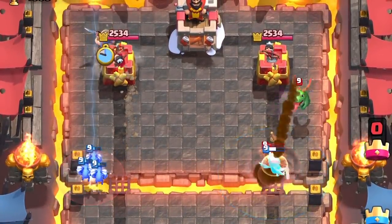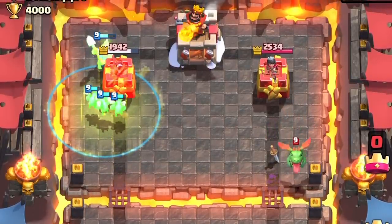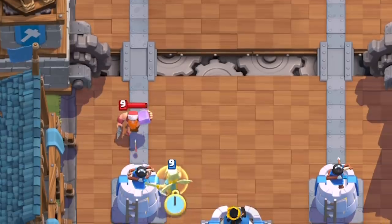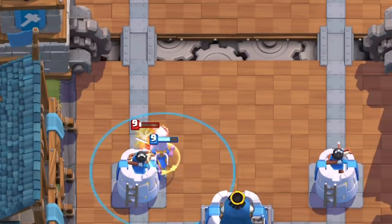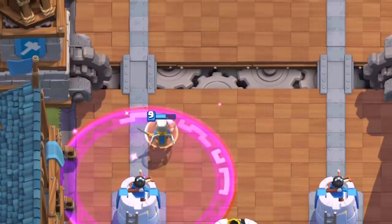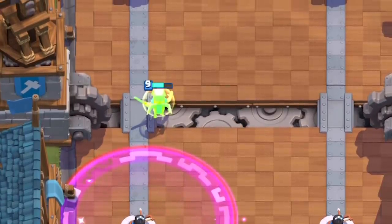Her active ability has a four-tile radius — the exact same as the heal spell — spanning eight tiles in diameter, reaching a lot of units. If you're using her to defend against single melee units, you'll want her to engage at the very last second close to your princess tower, so the tower maximizes damage before the healer finishes them off. This also buys her time to passively heal before she even crosses the bridge.